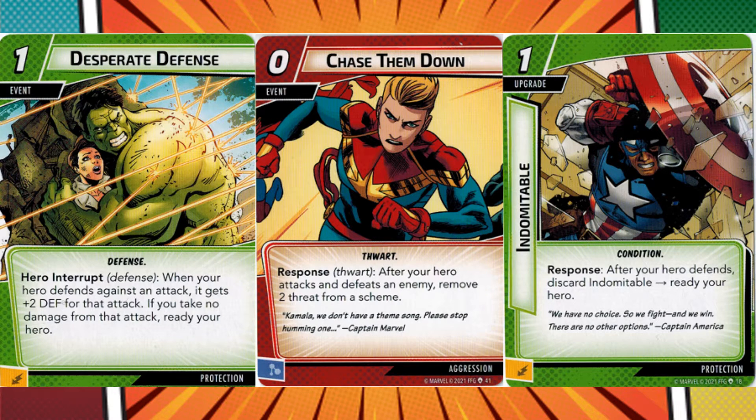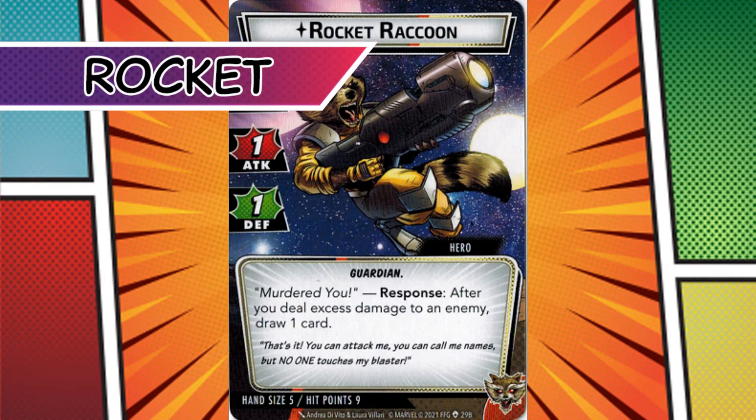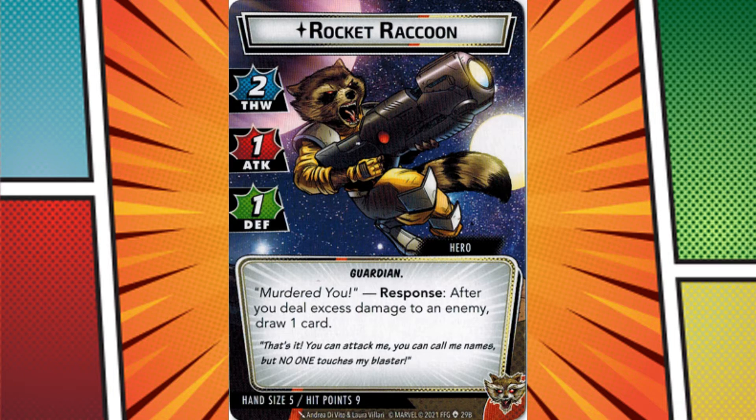Furthermore, it stains the Guardians' unique feel, as you have many cards with Avengers artwork rather than new Guardians artwork. Rocket is all about guns, guns, more guns, and bigger guns. The Furval is in fact genius, but unlike some of the other Marvel big brains, he channels his into pure destruction. His toolkit is about playing restricted weaponry and overkilling everything in his way to draw cards.